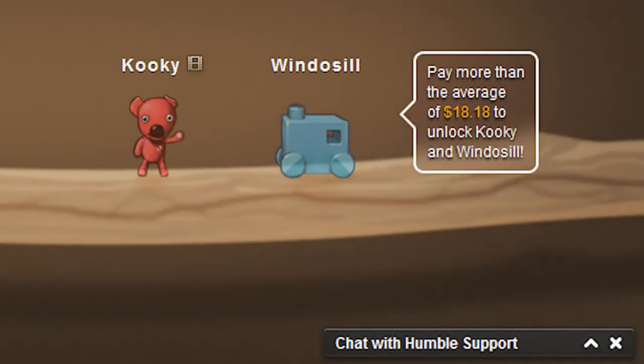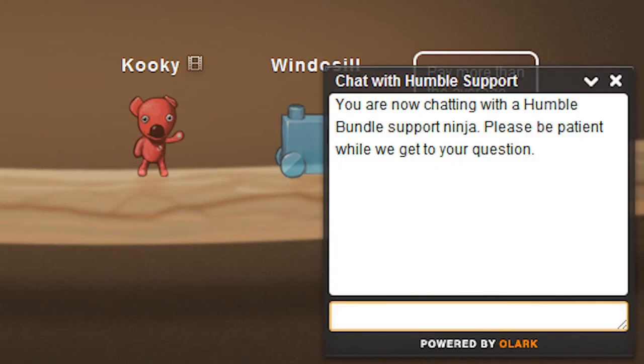If anything goes wrong, just use your interwebs to send us an email at contact@humblebundle.com, or pop open the live chat widget at the bottom right-hand corner of the site.